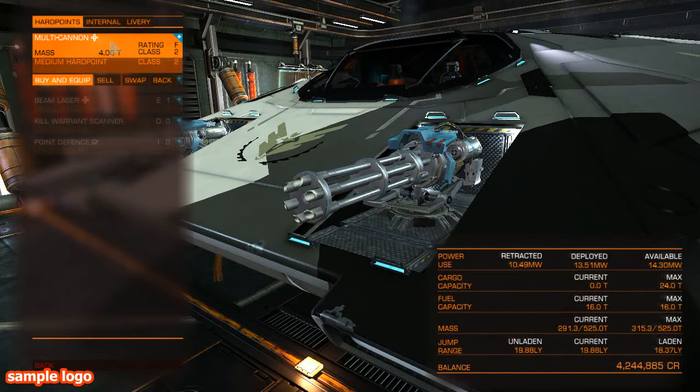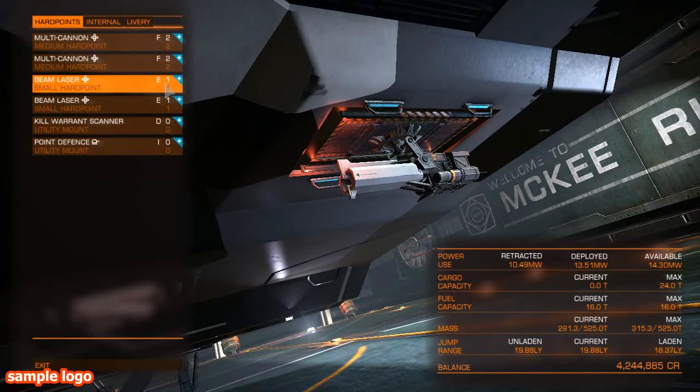It's always a bit of a compromise and you have to decide what's right for you. For me at the moment I'm killing lots of stuff with this loadout and I've made quite a lot of money in terms of bounties going into high-intensity RES sites. Since the 1.41 update, conflict zones are a lot tougher than they used to be — you need a really well-equipped ship to survive in one. But for RES sites and bounty hunting, if you're interdicted by a lone ship, you can take on just about anybody with a Cobra loaded out this way.